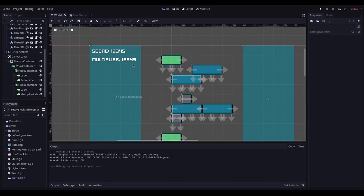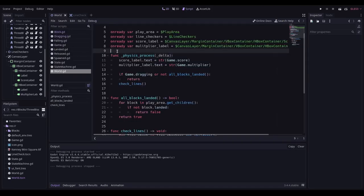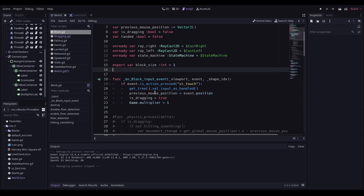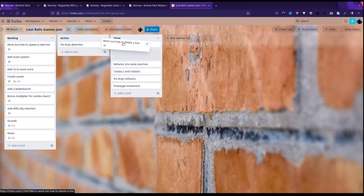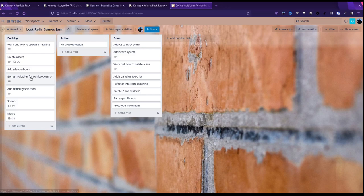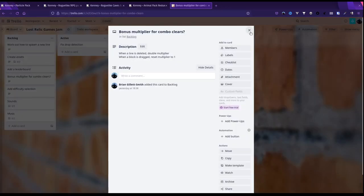The score equals the line score — always 10 for now — multiplied by the game multiplier. Every time it destroys a line it doubles the multiplier. In the block script, when a touch event is detected the multiplier resets to one, so as soon as the user interacts again the multiplier resets. Back on my Trello board: line deletion is done, scoring system added, UI tracking the score, and bonus multiplier for combo clears is done.